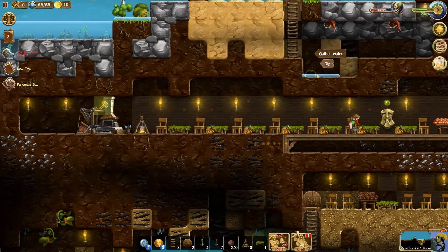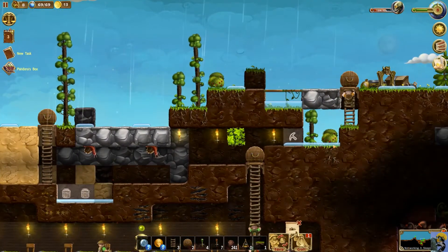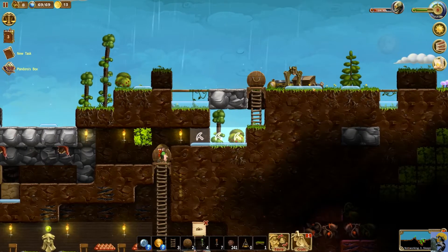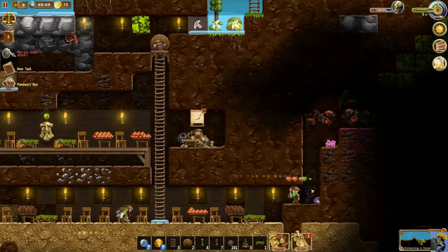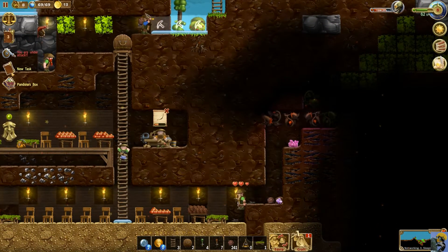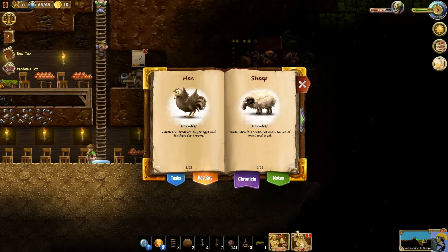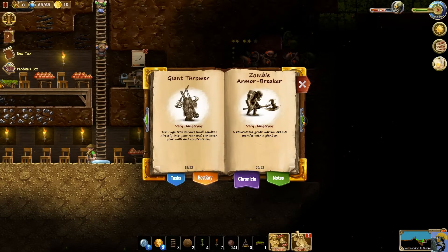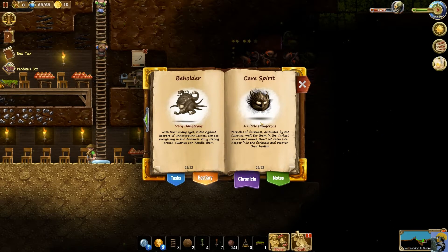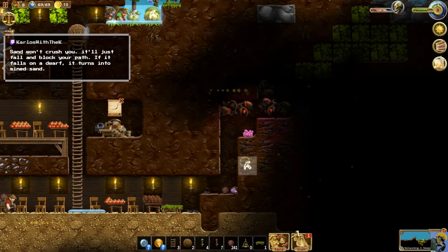Let's go get some water — gather that water, everybody go gather it. They're fighting it. We killed that — let me check the bestiary. It was a cave spirit, a little dangerous. Oh it's not hard at all — perfect, now we know in the future those aren't actually that hard. That's awesome.